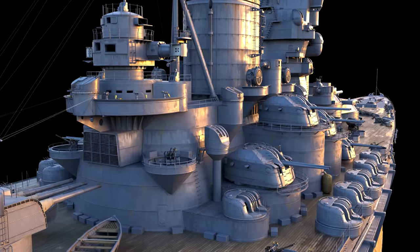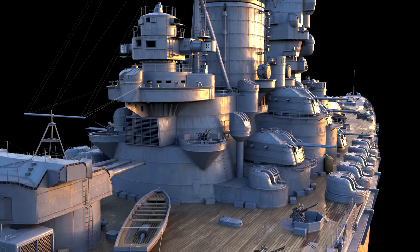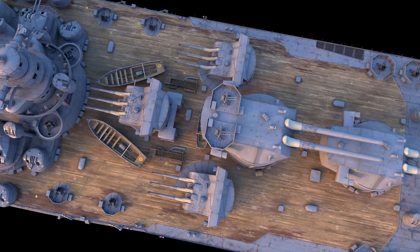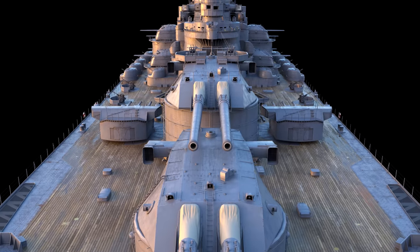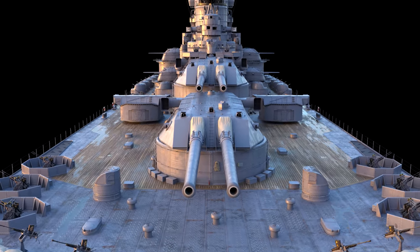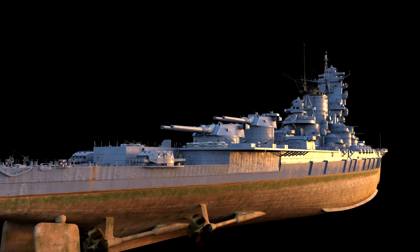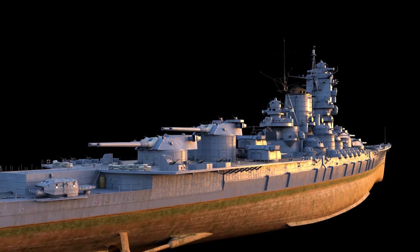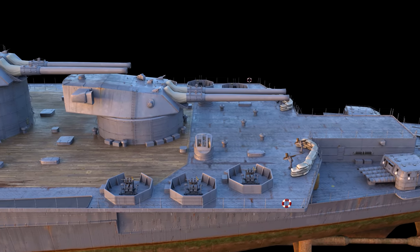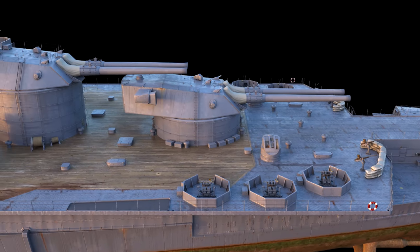It should be noted at the very start that we took a creative approach to designing the ship. In reality, when choosing the main caliber for Yamato, the designers actually considered both twin turrets and four 510 mm guns. But these two options didn't make the cut. In our game, we decided to merge them, and what's more, we decided to install torpedo armament on board and remove the aircraft.